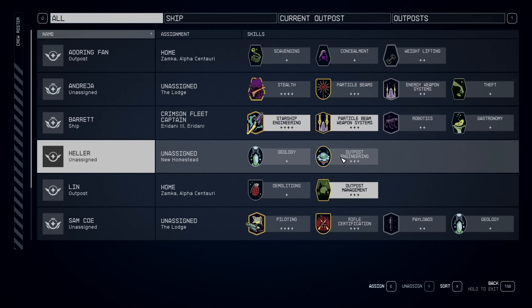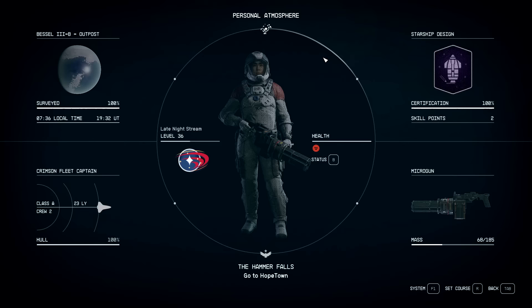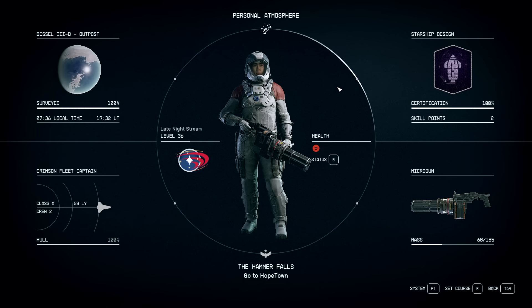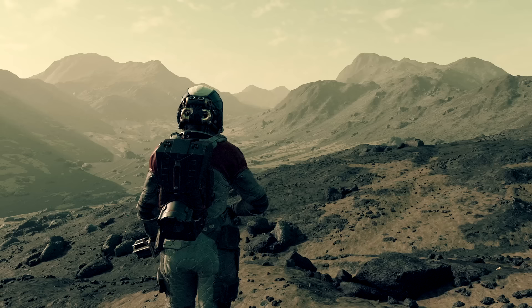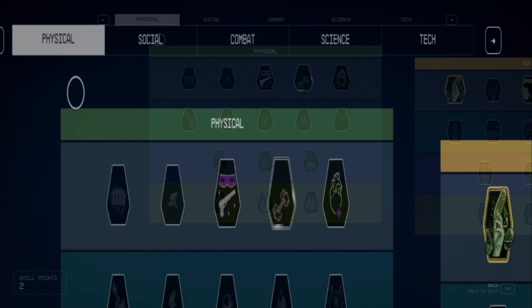Now we're going to go over the most important part: your personal skills. To get to your skills on PC, hit Tab, then navigate up to the top right and go to Skills. You can also just hit the P key by default and it'll take you straight to skills. There are five sections: Physical, Social, Combat, Science, and Tech.